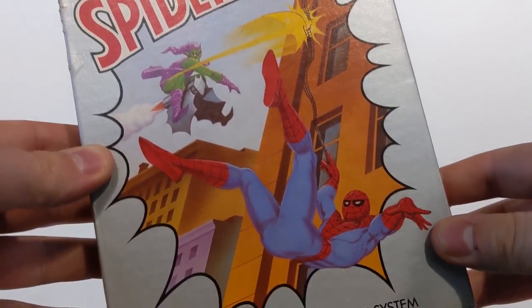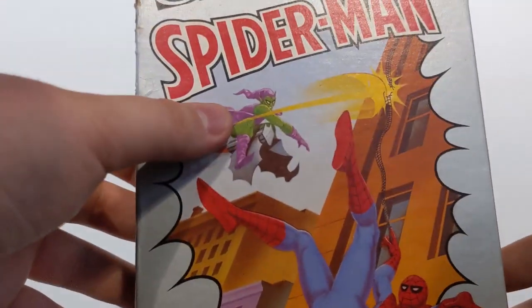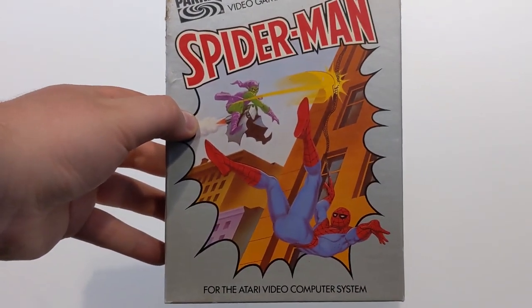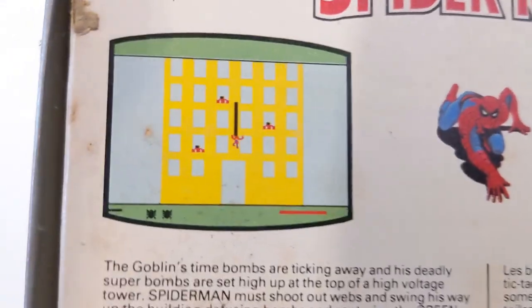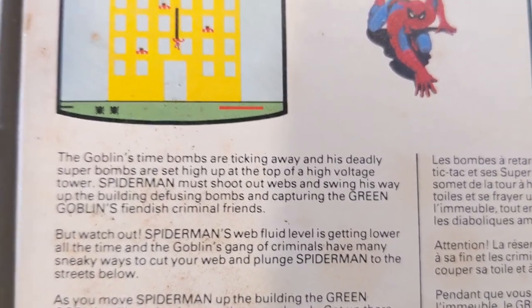Spider-Man falls from a building and lands on a van. Spider-Man on the 2600 — Green Goblin there firing things, breaking the web. It's a very cliffhanger-y cover. Spider-Man is falling to his doom — only you can save him. So it looks like you're Spider-Man, you climb up and down buildings and swing around the place. Goblin's time bombs are ticking away, and super bombs are set up at the top of a high-voltage tower, so you have to stop them from going off.